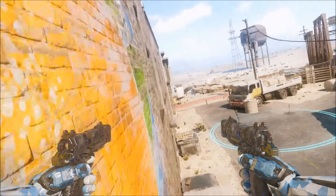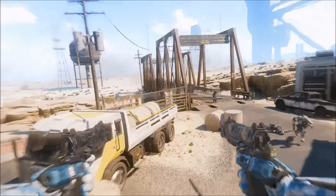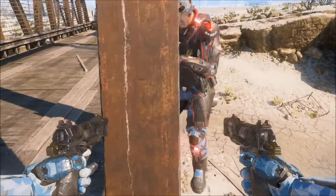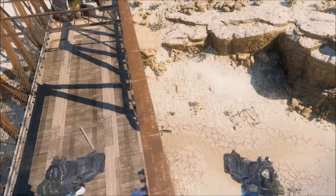You're going to need a teammate to get up there. Make your way over to the bridge location, and you just want to have your teammate stand up on the other side of this pillar here.